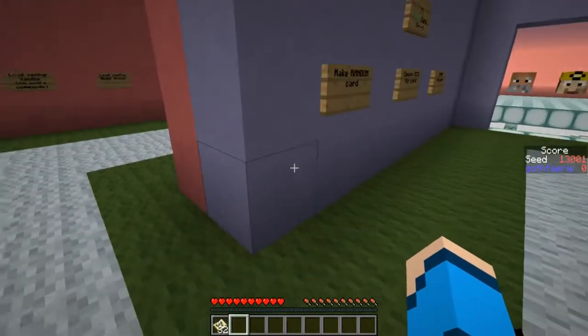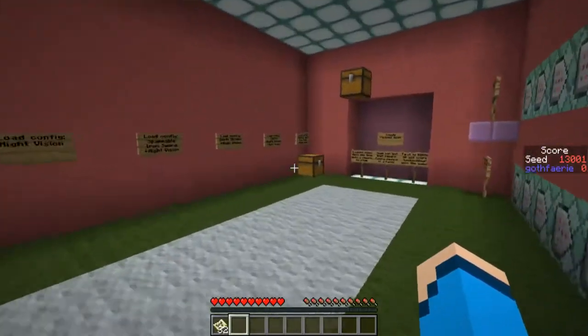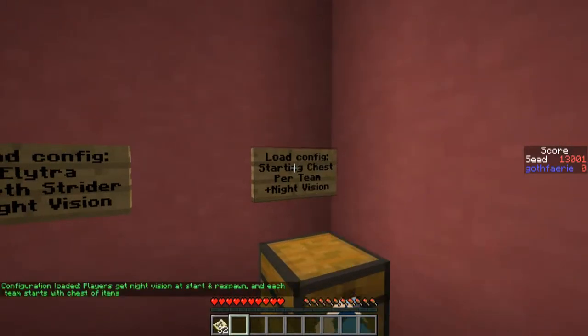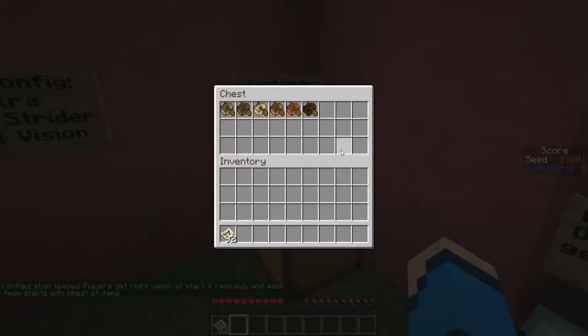This week is going to be a Boats, Boats, Boats week, so come over into this side of the lobby, come into the corner, hit the sign that says Load Config Starting Chest Per Tee Plus Night Vision, and make sure you've popped some boats in that chest.